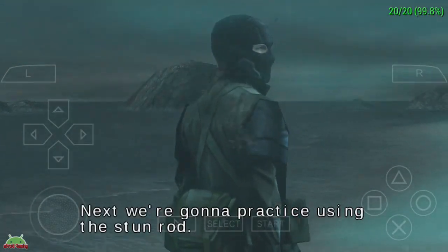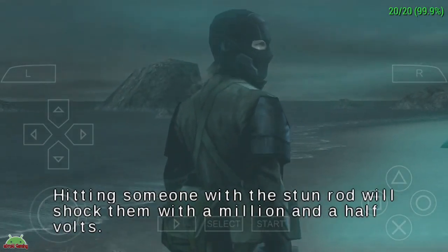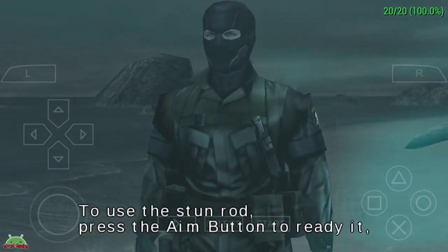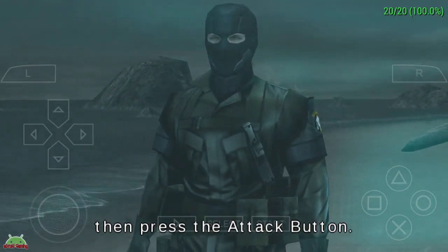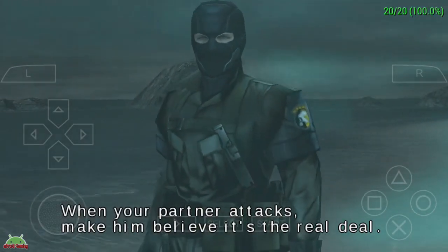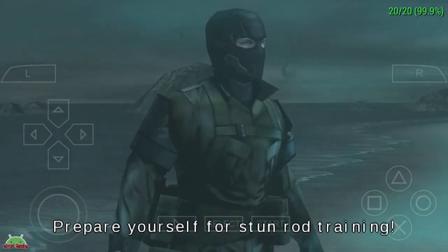Next we're going to practice using the stun rod. Hitting someone with the stun rod will shock them with a million and a half volts. Anyone on the receiving end of that is guaranteed to be out cold. To use the stun rod, press the aim button to ready it, then press the attack button. We're using mock stun rods for this training session. When your partner attacks, make him believe it's the real deal. Prepare yourself for stun rod training.